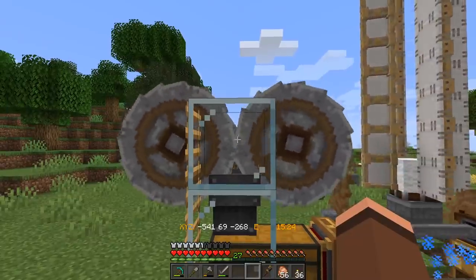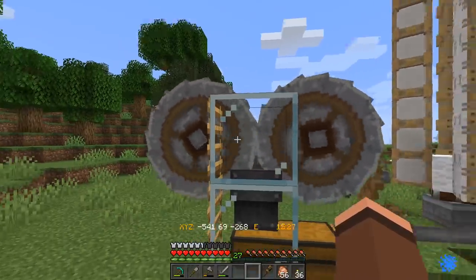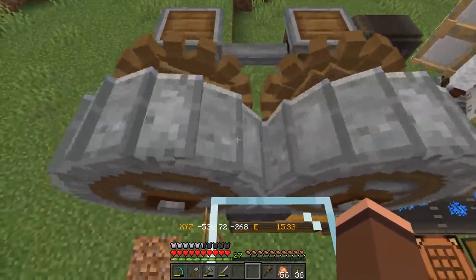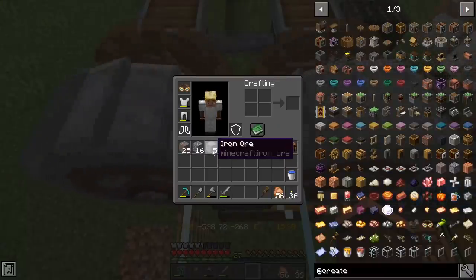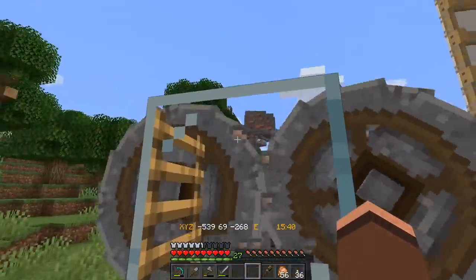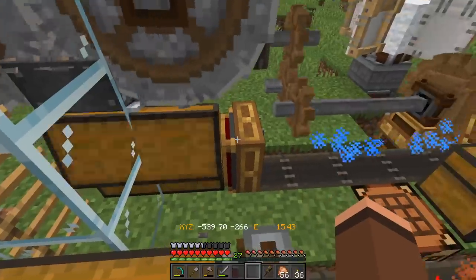We also have this absolutely terrifying looking thing called a crushing wheel — or rather two crushing wheels — which pretty much lets us quadruple our ores. So if we chuck a bunch of ores here like iron, zinc and copper, they get filtered down through there and plopped into this chest.